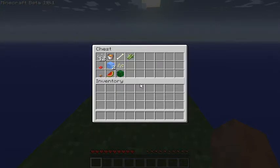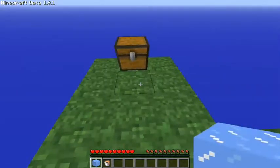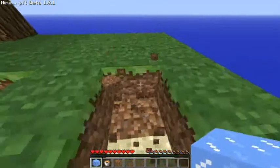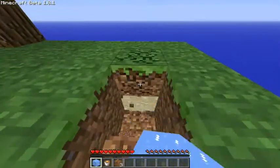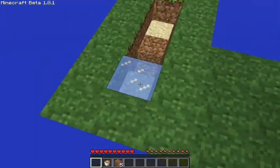So let's see what we have here. Our first challenge is to build — let's see what they call it — a cobblestone generator. Okay, that should be a good start. Yeah, it looks like it.